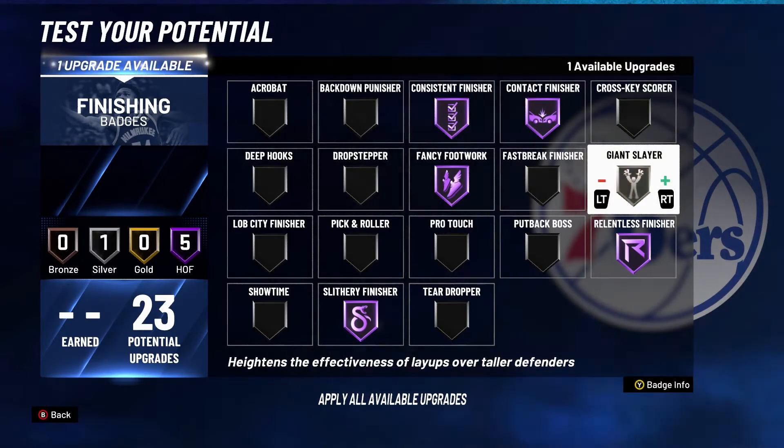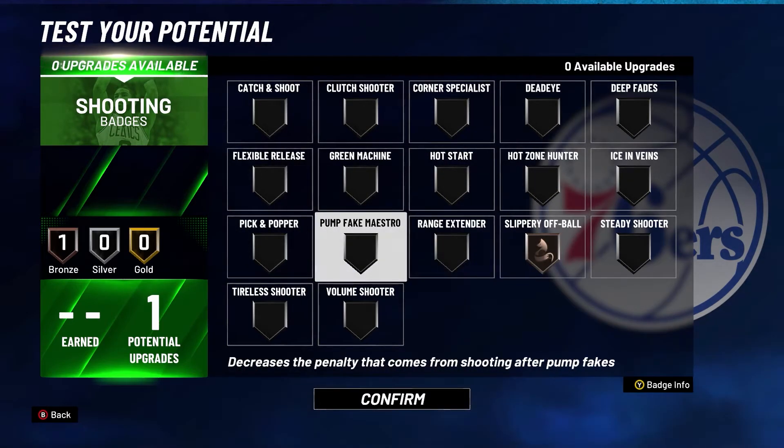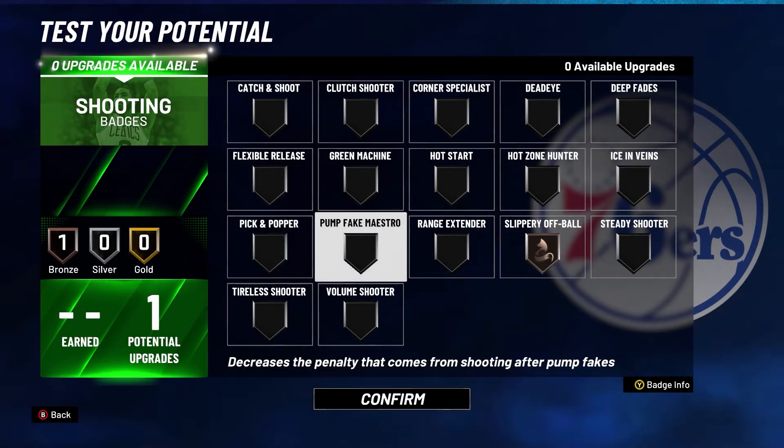With my final three finishing badges, I'm going to put on Giant Slayer because I am a 6'9" center and I'll have bigger people guarding me, so I definitely need Giant Slayer. For the one shooting badge — if you ever have a build with one shooting badge you don't use for shooting, always put it on Slippery Off-Ball, Pump Fake Mastery, or whatever you want to use.